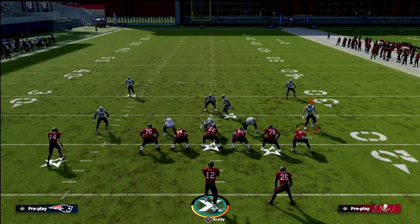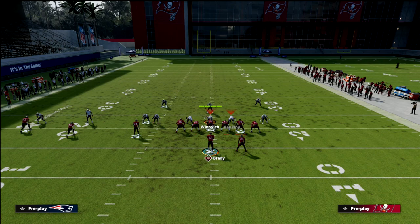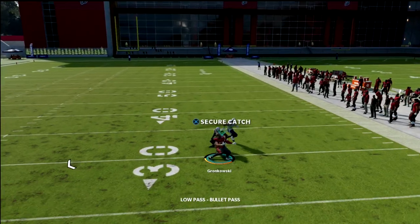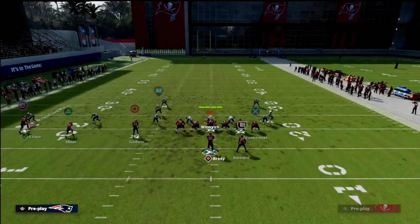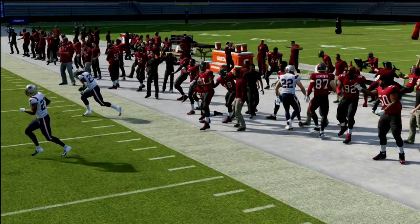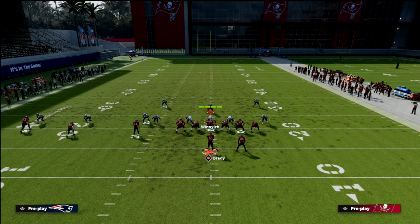As you evolve this concept, you want to think: they have to do this to stop this, and that opens up something else. Step one is forcing them to respect the fact that our tight end has a really good man-beating route, and so does our running back. Simply smart route this route — you don't have to — but use it to make them favor that side of the field. It's a great play for beating man, and it also does decent against match coverage as you can see it beats to the sideline.